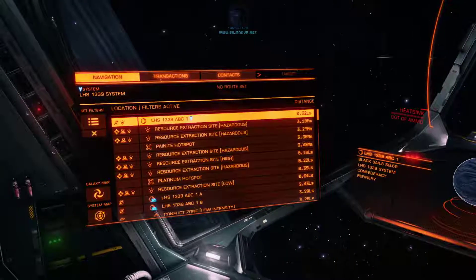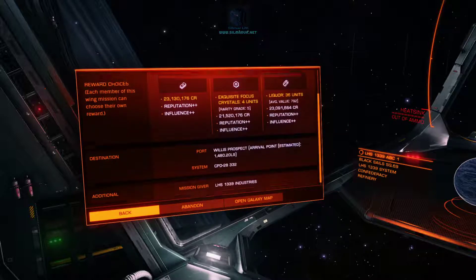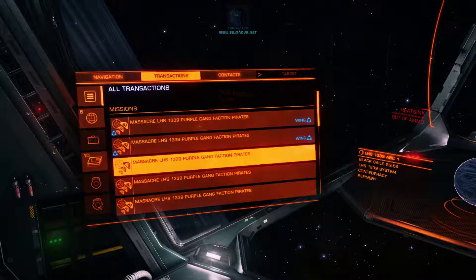A pirate massacre mission looks something like this — it'll say massacre a particular gang of pirates, and it'll give you a payout of up to around 23 million, although that is dependent on your reputation with the faction giving it. It'll tell you to go to a particular system. But you can do even better, and what I mean by that is that you can stack these missions.